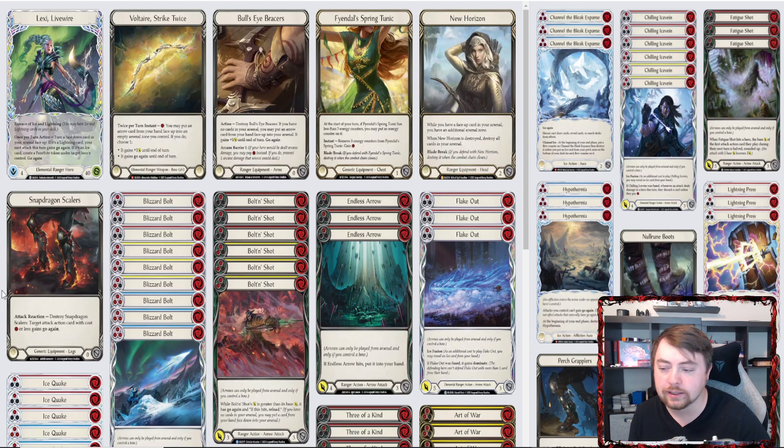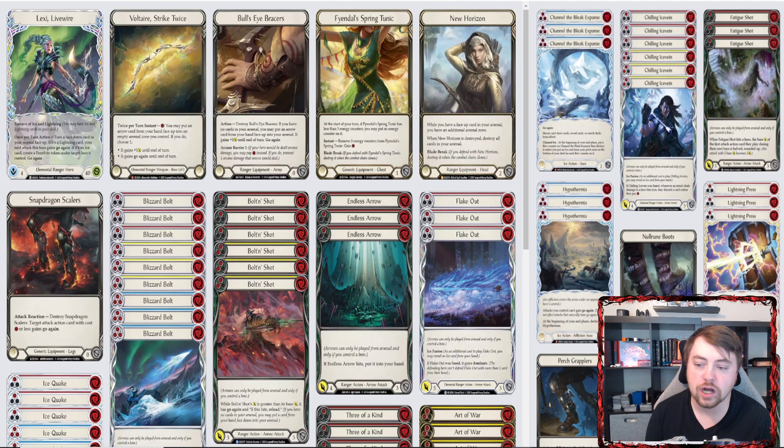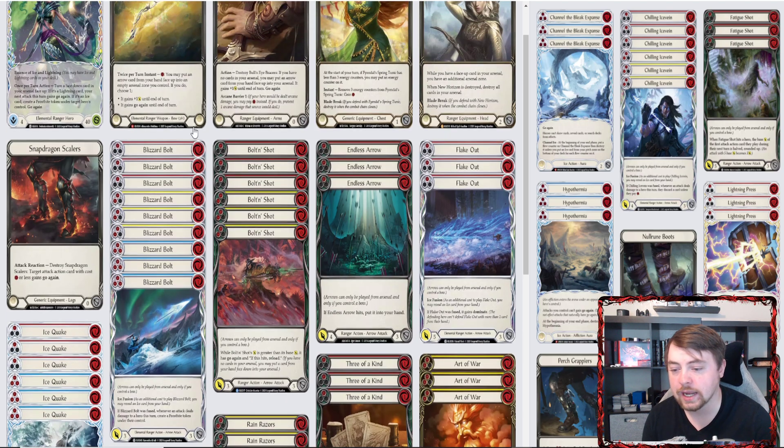We're running the same equipment suite as the previous list. The one point of contention I had was whether to run Shock Charmers. In this heavy aggro meta, if you're presenting a fused Blizzard Bolt giving one Frostbite, without Shock Charmers your opponent can just pitch one to play Roman Renegade — a minor annoyance. But with Shock Charmers, if you have two floating and a Blizzard Bolt, they don't block it and could end up with two or three Frostbites.